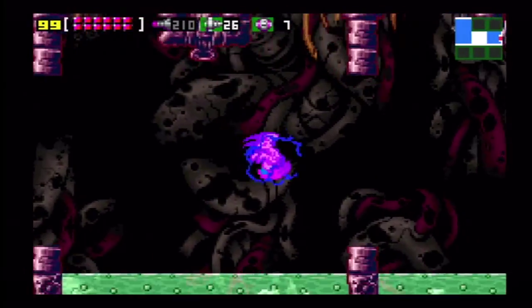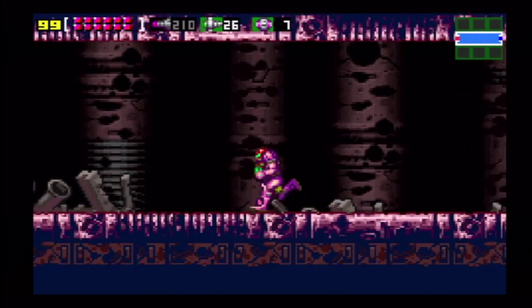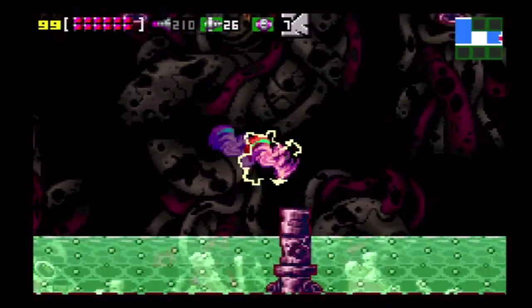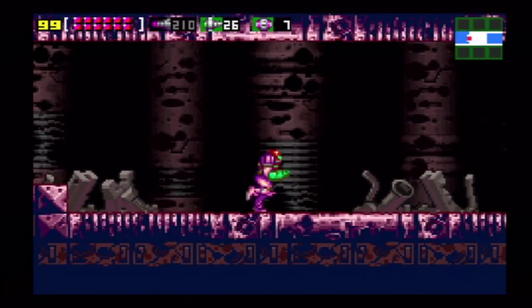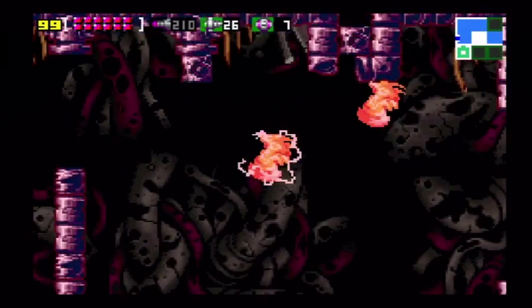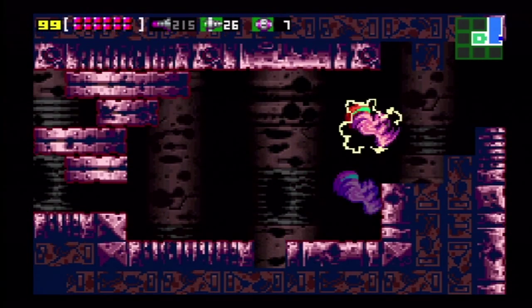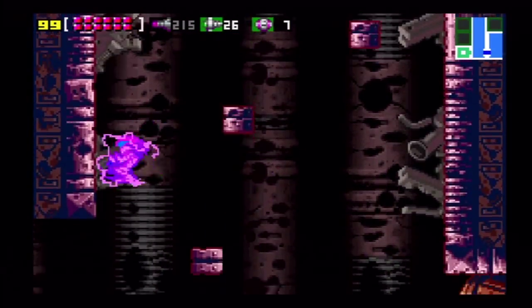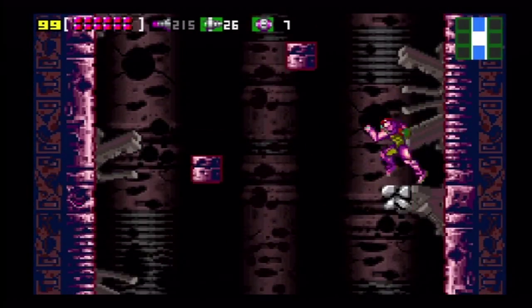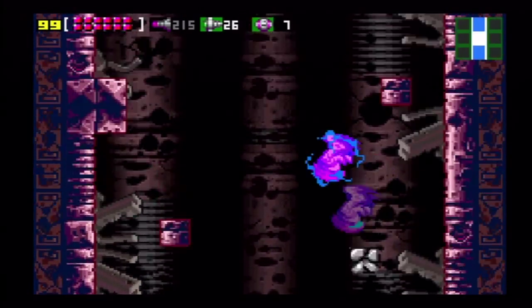Now to get the more annoying of the two items in Tourian, you want to space jump all the way over here. As you see, some of the blocks are destructible — this will come in handy because now you need to speed boost, space jump, screw attack all the way to the left. I hit a solid pillar. Okay, let's try that again — taking all bets, will I make it this time? Yes! Awesome. Shoot the floor over here and you get a missile tank. Anyways, that's both the items, and that's all the items in Tourian.